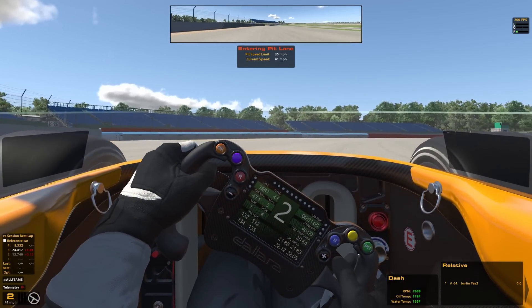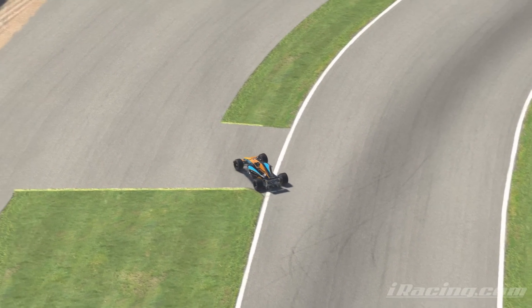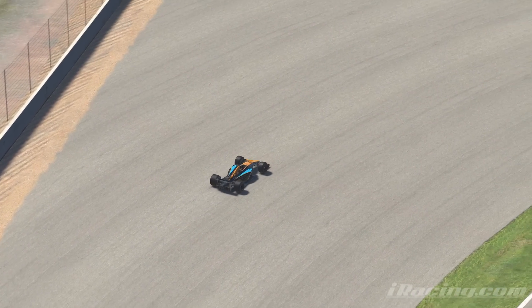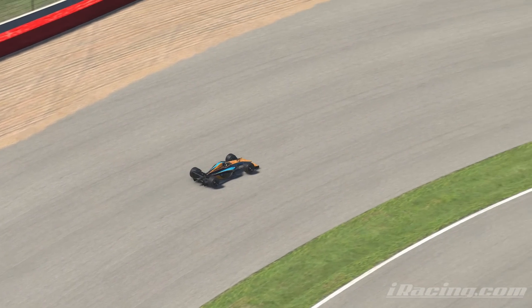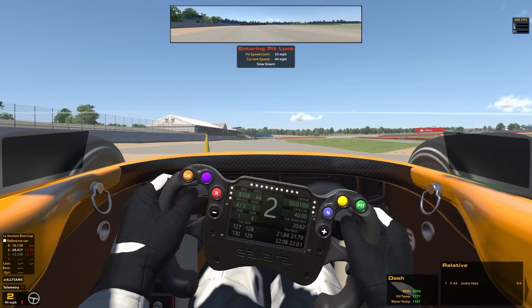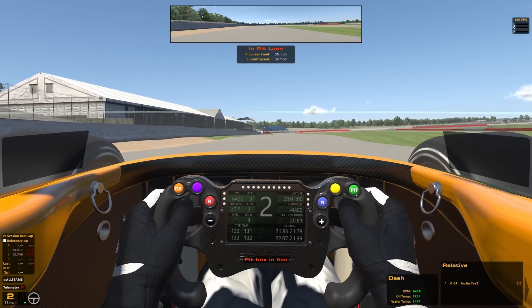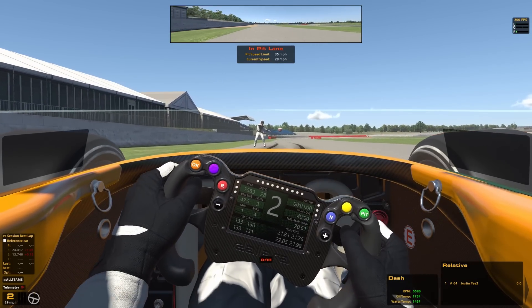You have two options when entering the pits here. You either have to almost come to a dead stop right in the racing line and take a 90-degree turn to hit a tiny sliver of tarmac that leads to a runoff area, or you just absolutely yeet the grass right before the yellow cones. That will give you a 1x, and you might spin out, but it is honestly seconds faster than using the intended route for getting onto pit road. This design just doesn't even make sense.